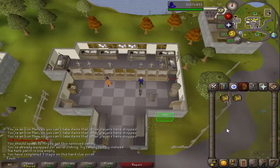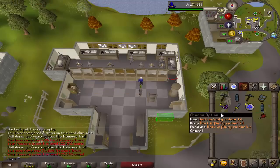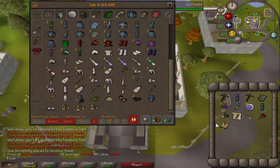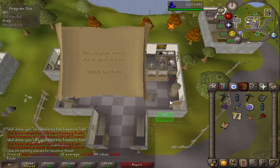Got a hard clue and an elite clue from Zamorak. Nothing from the hard. From the elite: a master clue and a dark infinity colour kit — I've not had that before. I'm not sure if it recolours just one item or the full set. I don't have any infinity robes and don't really have a plan to get them, but hopefully I'll be able to do the master clue.